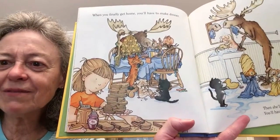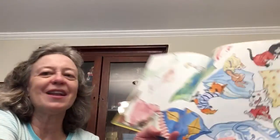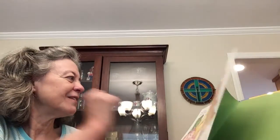When you finally get home, you will have to make dinner. It's like she's making peanut butter and jelly sandwiches. Then she'll want to have a sleepover, so you will have to find pajamas for everybody. How are you going to find pajamas for all those animals? Particularly that big moose — my goodness. And blankets and pillows for everyone. And when she sees the pillows, she'll probably start — I bet you know — a pillow fight! They have some pretty fun pillowcases.